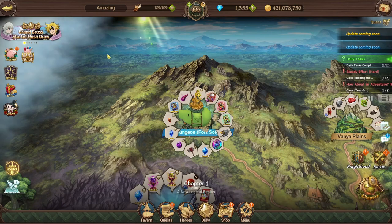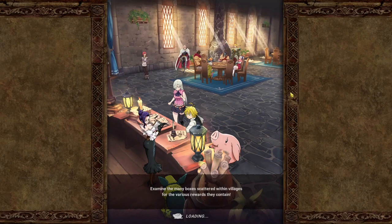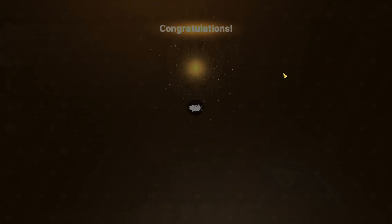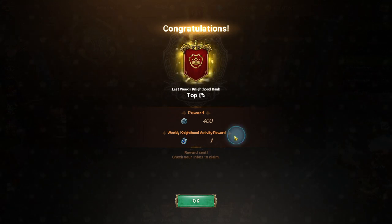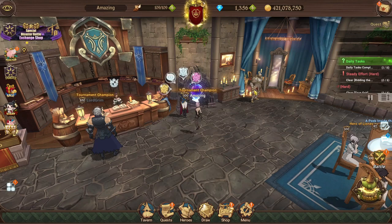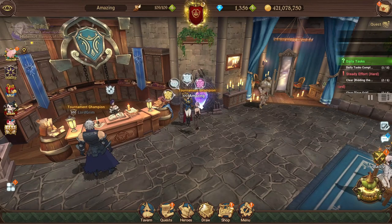That's gonna be your guild boss and your guild itself. If you go to Knighthood, based on your last week's ranking you will get an SSR pendant. If you are in the top 1% or higher, I believe you get a guaranteed SSR pendant as well. That's one place for sure.